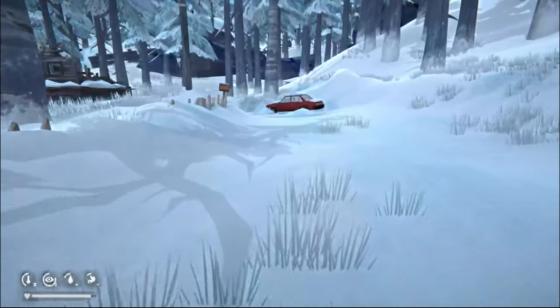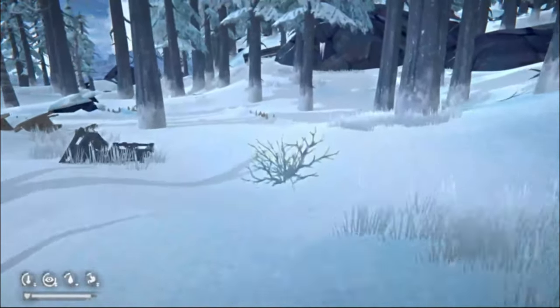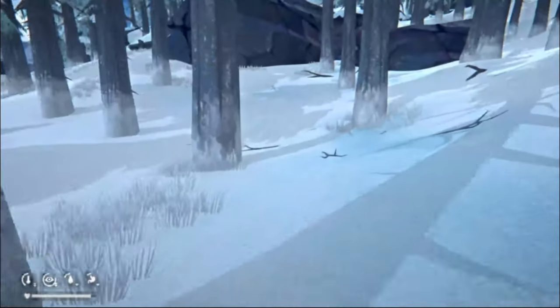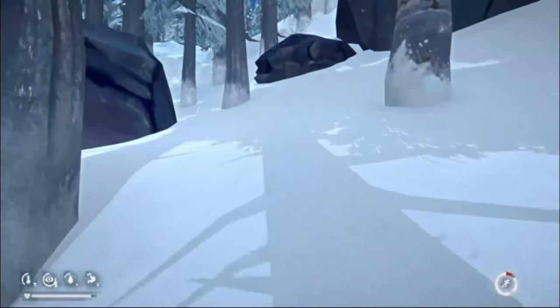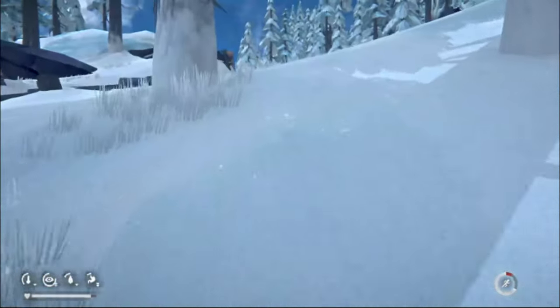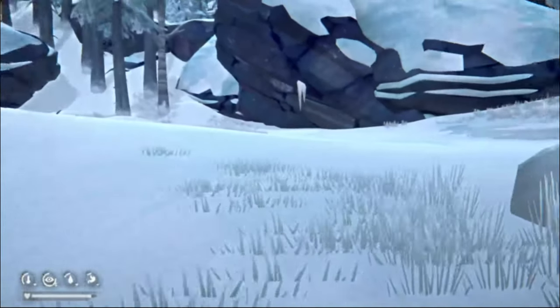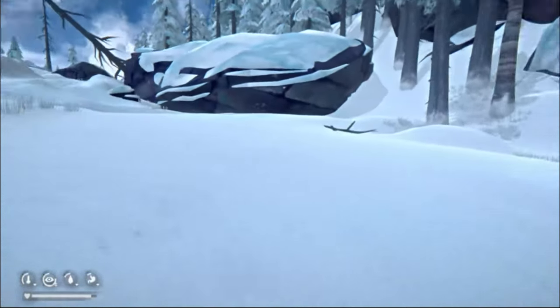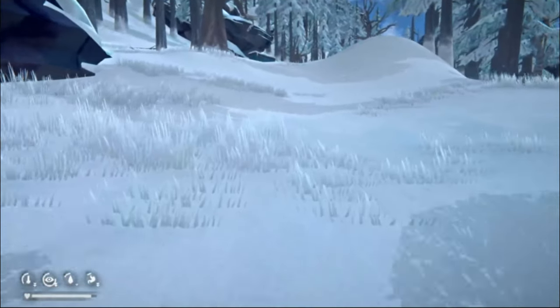Six crow feathers — that's not bad. We need three per arrow, so we need to find some dead animals. Might as well start picking up some sticks. Let's do a little run. Should be — yep, here it is, beautiful. We're going to walk up this road a little bit because that's where it should be. That's where the trailer is, so we'll go up top.